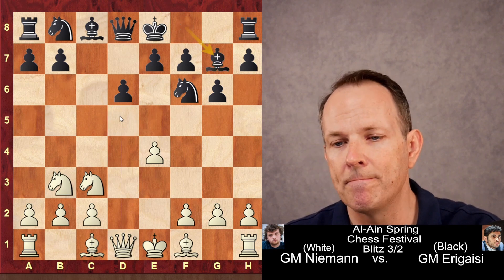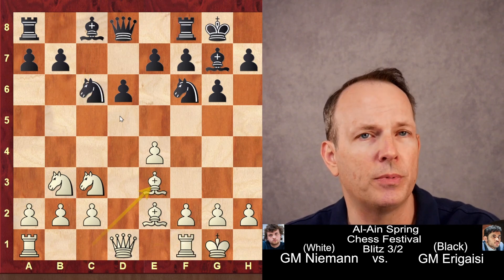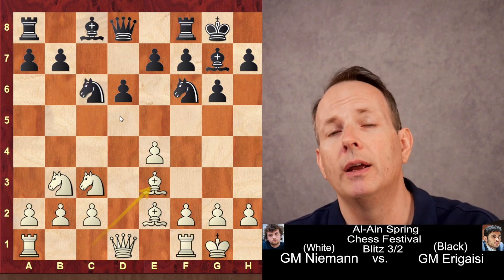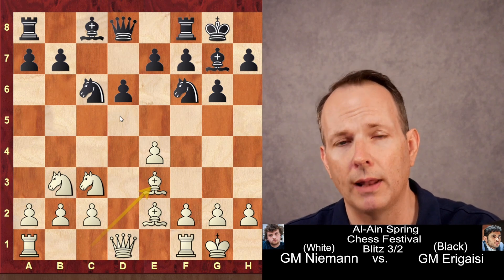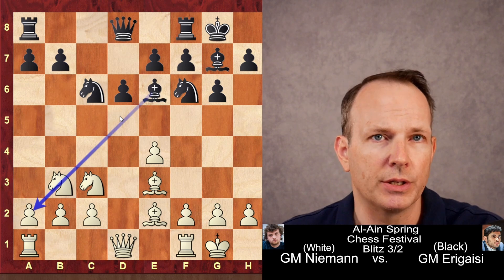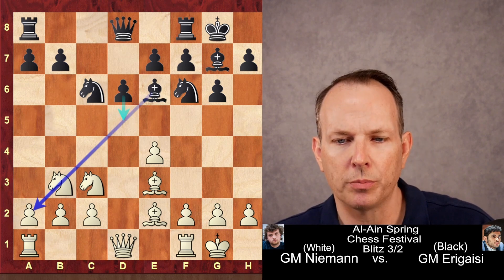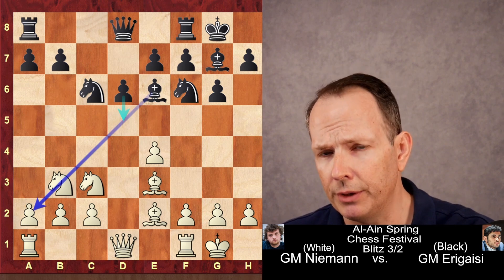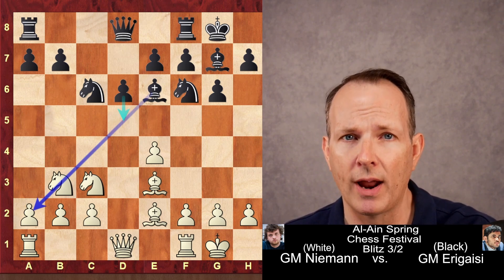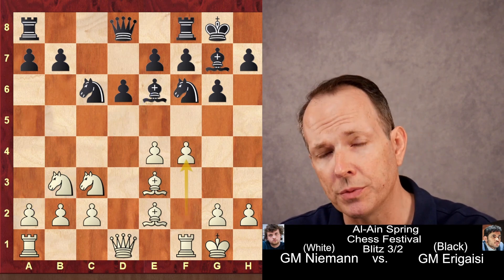Bishop G7, Bishop to E2, castles, castles, Knight to C6, and Bishop to E3 — and we have transposed into a more orthodox classical Bishop E2 line against the dragon. Now Bishop to E6. The idea is that black wants to play D5 if at all possible — that's the first goal of any dragon player, to play D5. F4 is played, and this prevents D5.